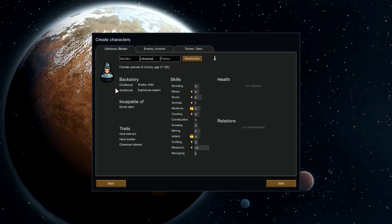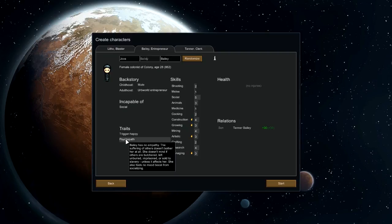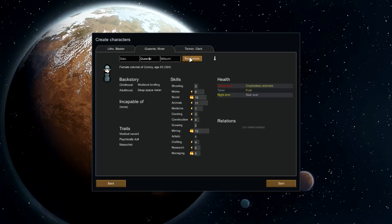We need a couple more now. We want someone that's good at social. This is decent. Our researcher's decent at it, so it may not be that big a deal. Incapable of social, psychopath, no empathy whatsoever, and trigger happy, and incapable of social, but no really good skills. No. Hello — Medical savant. I think we may have our second person. Psychically dull, which is excellent.